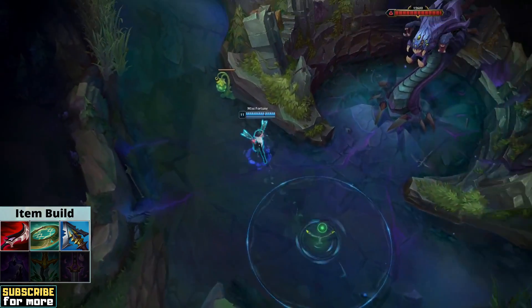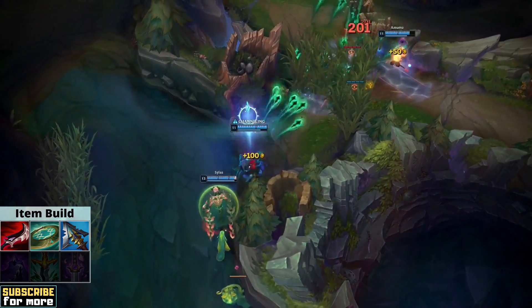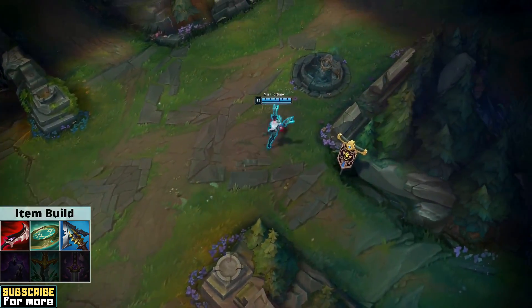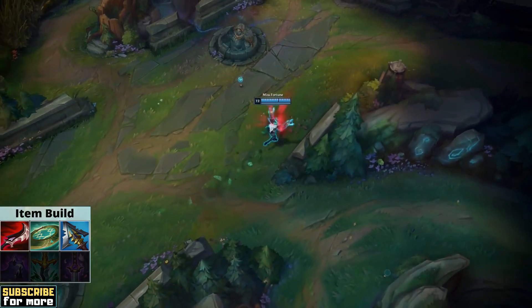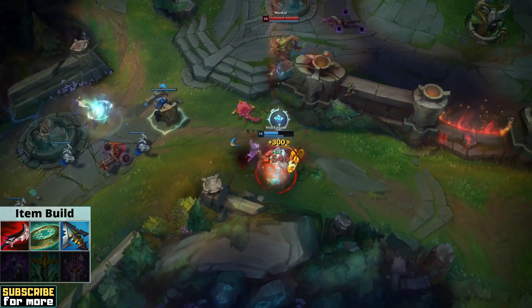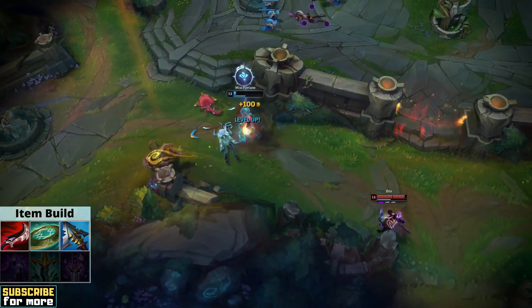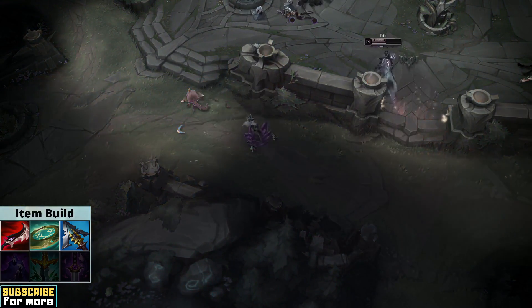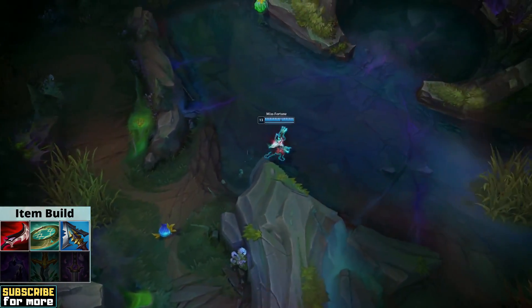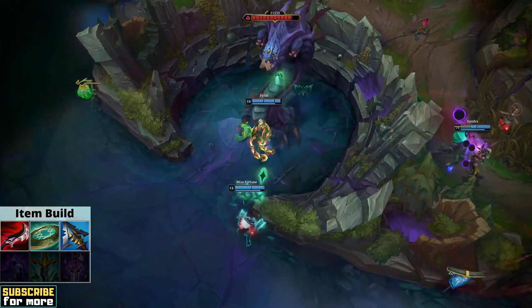Your third item is always a last whisper item, since this is mathematically the correct sequencing for any lethality build for optimal damage. Lord Dom's or Mortal Reminder wouldn't be terrible here, and the rank 1 player messes around with them too, but by far the most consistent choice is Serylda's Grudge. It is true that the slow is wasted when you cast your E, but it is still helpful when you have to ult raw, while also adding utility to your Q's. The big advantage this item has over its alternatives is that it comes with even more ability haste and also 15 extra AD for just 200 extra gold — for comparison, 10 AD would already be worth 350 gold.